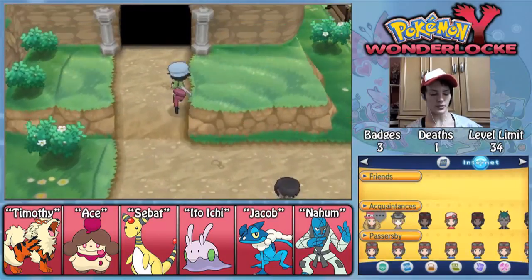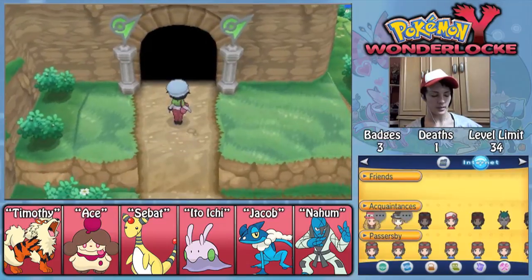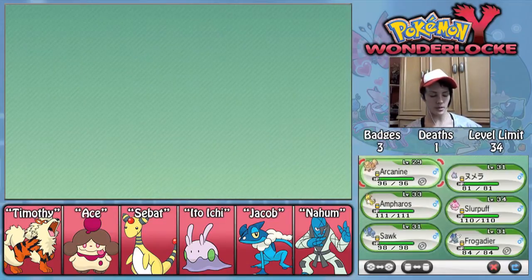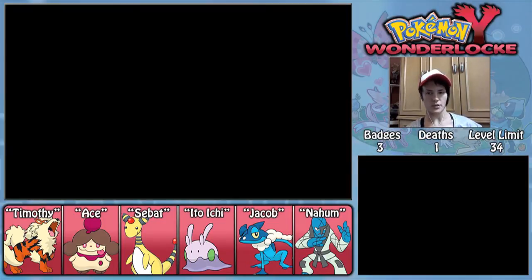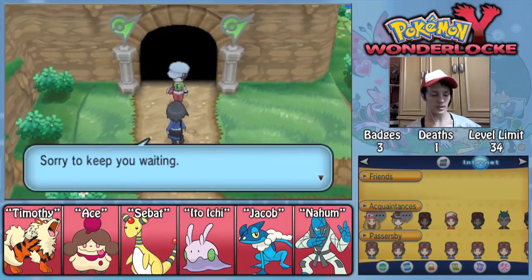So we've got to do this trainer battle. Where is Calum? He's late. I guess I could call him Bob again since Bob the Rotom is dead. I'm going to lead with Timothy — he always leads with Meowstic, and I think Timothy will be fine against it. So get him a little bit of extra experience and let's do it. There you are, just in time.